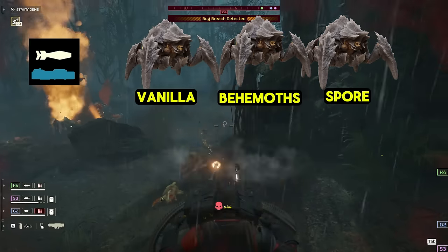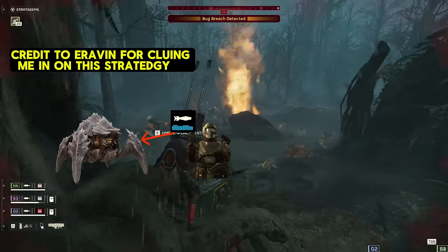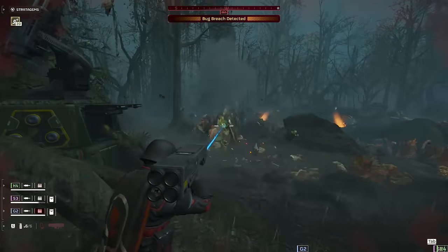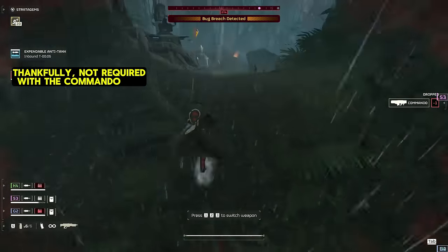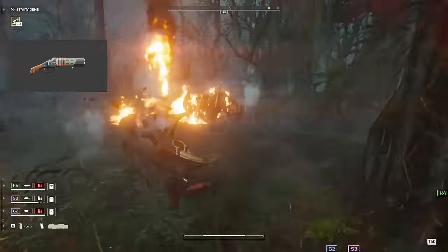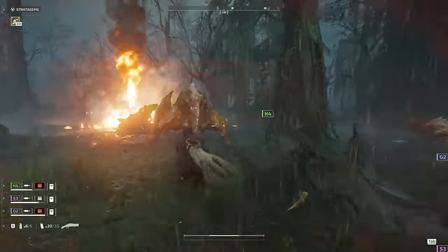On Super Helldive, chargers are everywhere and they are tanky — usually it takes two rockets just to strip the armor off one of these sentient boulders. Unless you use the method of letting them run right past you, then slowly walking forward as you fire. Walking forward gives you just enough momentum to bump the rocket's damage up by a single point, which is just enough to knock the armor off a Behemoth. Then you give them the one-two punch of the Bushwhacker — strip that leg armor off, then give them freedom's goodbye with all three barrels.